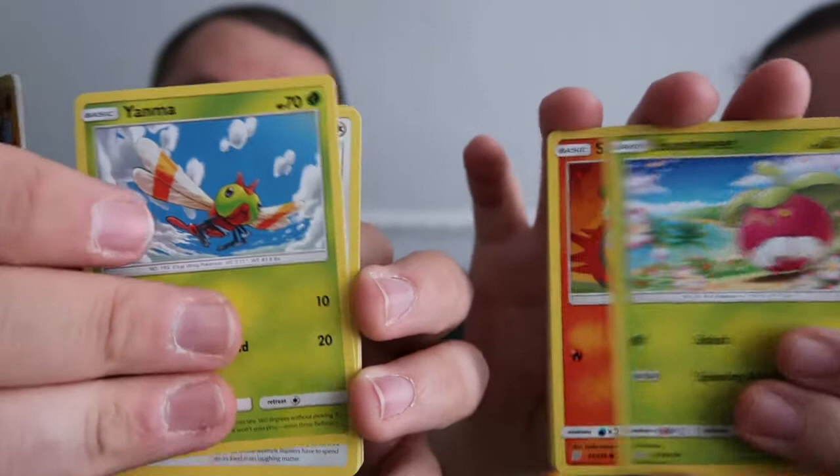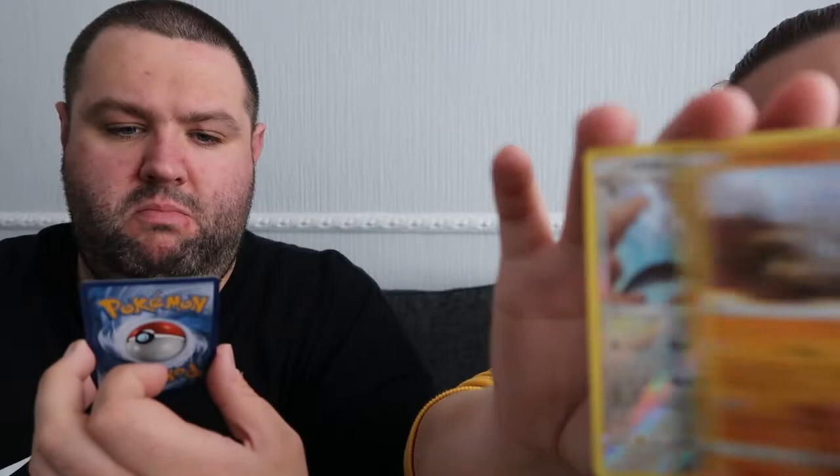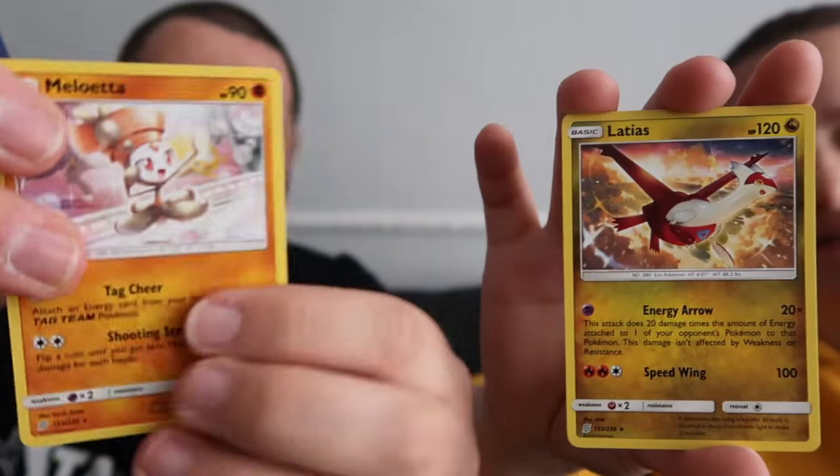Slurpuff, Salandit, Scraggy, Tynamo, Carbink, Meloetta - never heard of that one - reverse holo, and a Pheasant. That was my rare one - Meloetta! What was my reverse? Oh, that's Eviolite - Eviolite with me, reverse holo. You can't really tell because it's dark-type coloring.